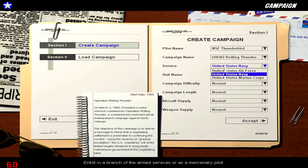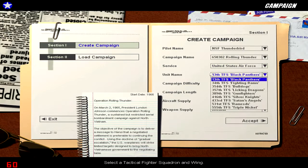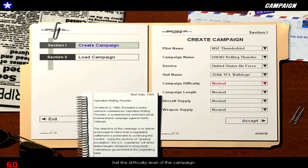We have the choice of the United States Navy, the Air Force, and the Marine Corps. We have the difficulty settings, the length, and the aircraft and weapon supply settings. We are going to start with the United States Air Force. We are going to have normal campaign difficulty and do a short campaign, because otherwise it is going to be extraordinarily long. We are going to have normal aircraft supply and normal weapon supply.